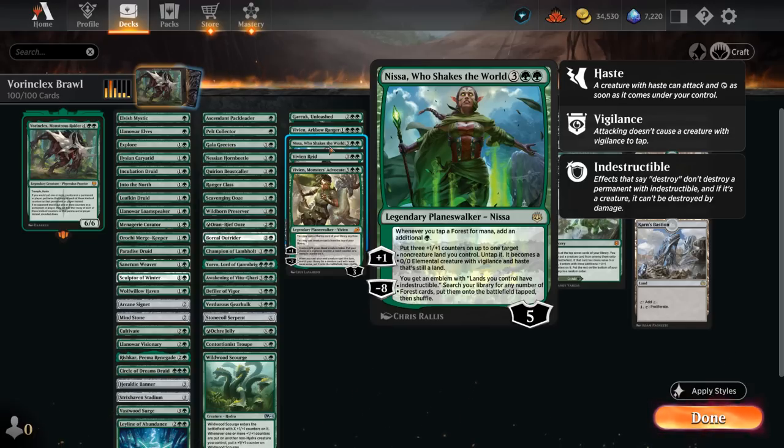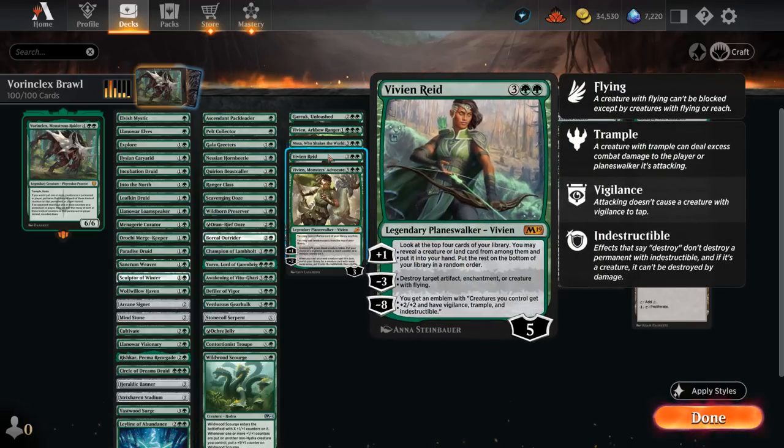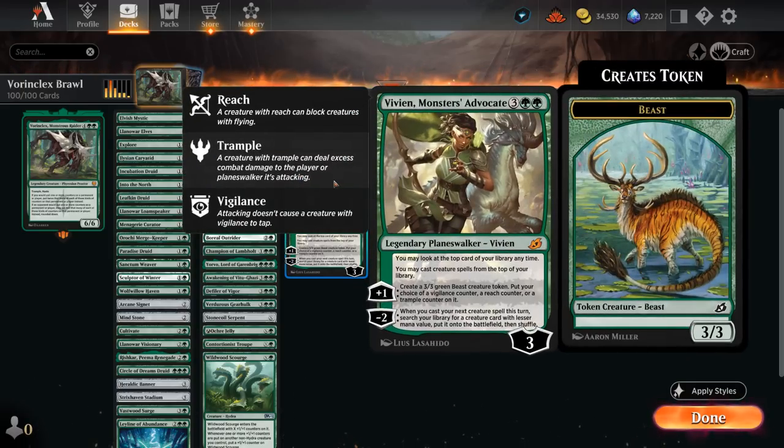Nissa doesn't really need an introduction — she essentially doubles our mana, making it much easier to play Vorinclex, and also doubles the counters we put on our lands. Then Vivien can help us find more creatures with the plus one, can take care of artifacts, enchantments, or creatures with flying using the minus three, and can also use the minus eight ultimate right away with a Vorinclex out, giving us an emblem where creatures we control have +2/+2, vigilance, trample, and indestructible. The Monstrous Advocate is also fun — plays creatures off the top of our deck, makes beast tokens, and can search our library for additional creatures with a minus two.